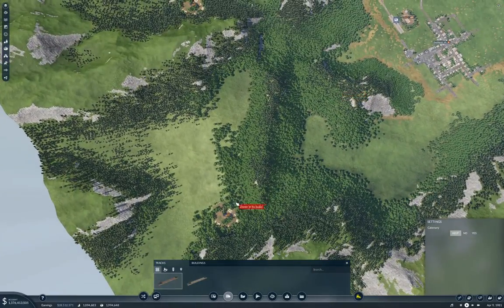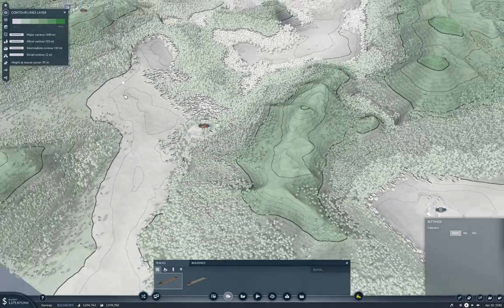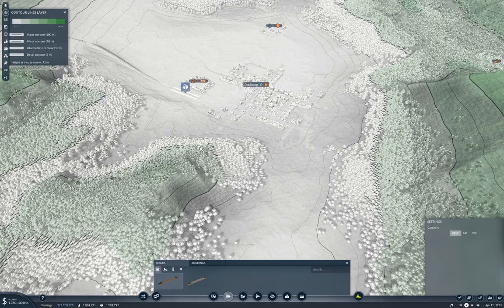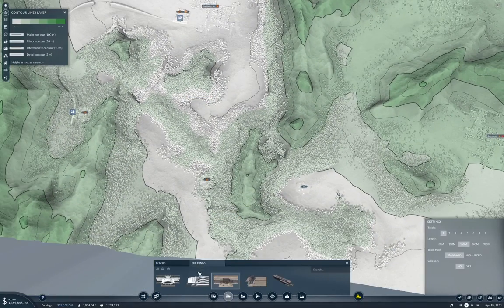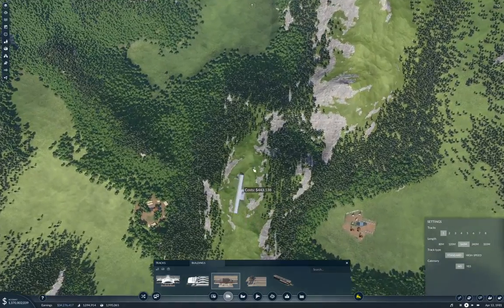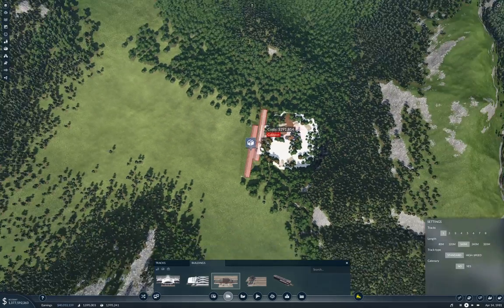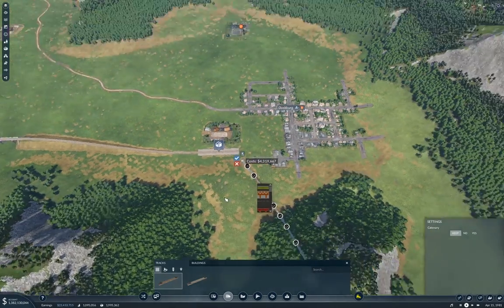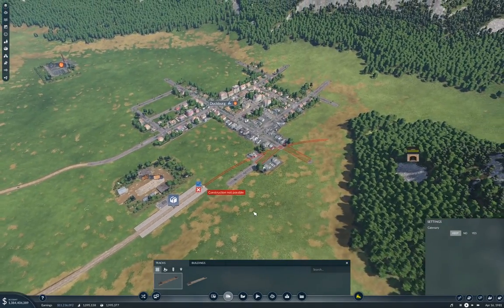That gets us down there. Now for the other forest connection — not sure how we get it down there. I think we come in from this direction. Let's put a station up here, and if we put it over there — yeah, we'll put it there. Let's see how this does and check how far too high we are. That's not too terrible.